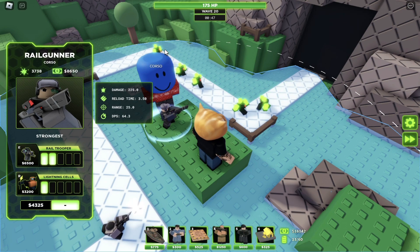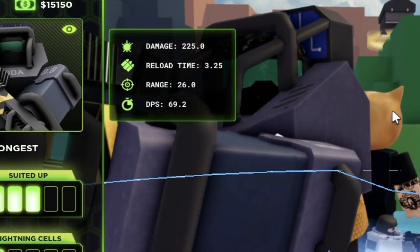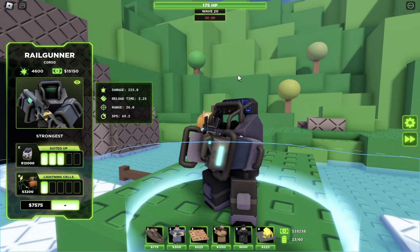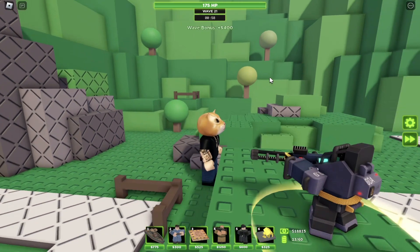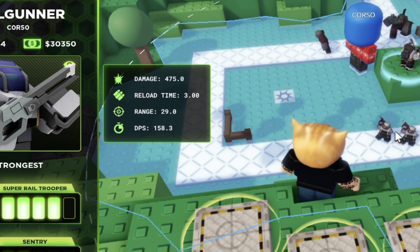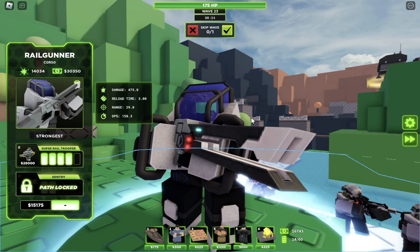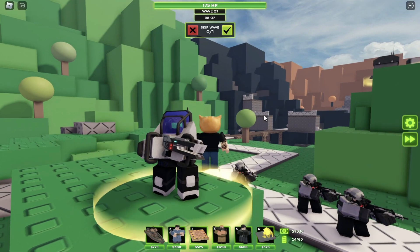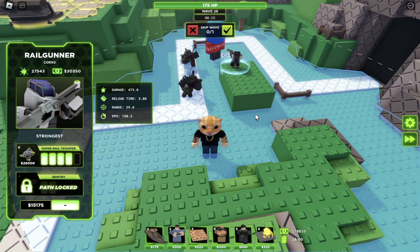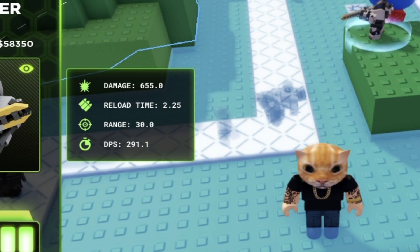When you upgrade the top path 3 times, this is when it starts to look cool. The damage stays the same but the DPS goes to 69.2 — he looks a whole lot cooler. With the fourth top path upgrade, the damage is now 475 and DPS is 158.3. For the final top path upgrade, the damage is now 655 and the DPS is 291.1.